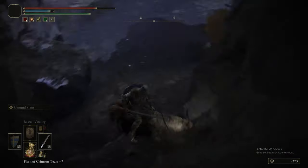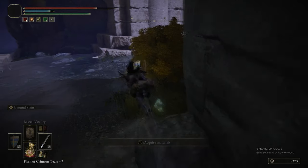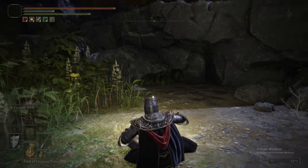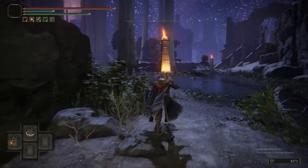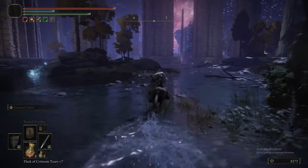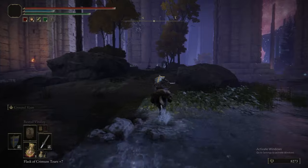Then we can just jump back down here and we're back at the grace. There's going to be a lot of that — start at the grace, do a little loop, start at the grace, do a little loop. Now, heading northeast into this area, there are these electric ball things. Try and stay the fuck away from them — they actually do quite a bit of damage. But there's a Somber Smithing Stone 2.